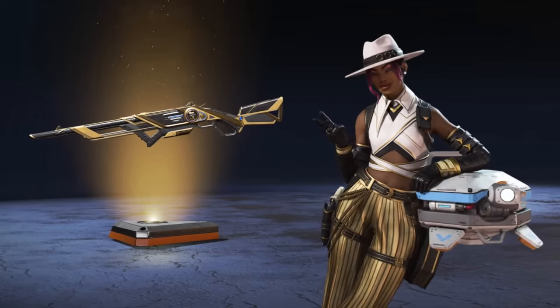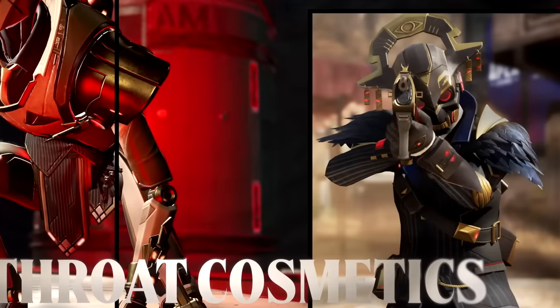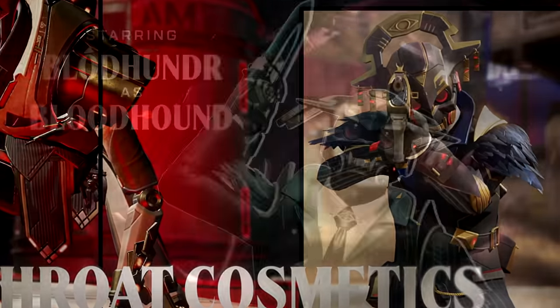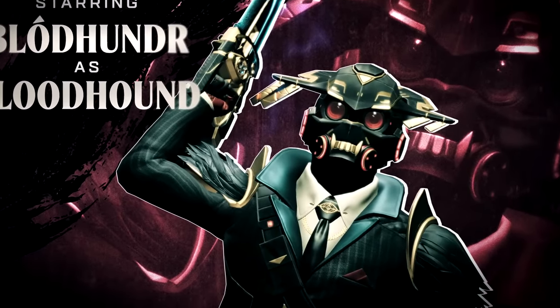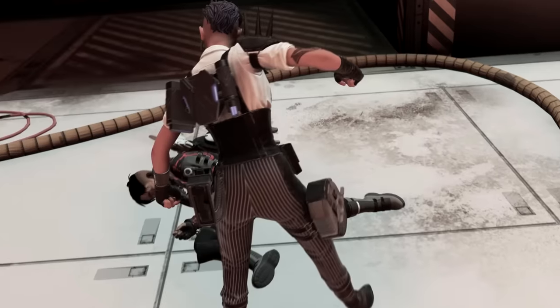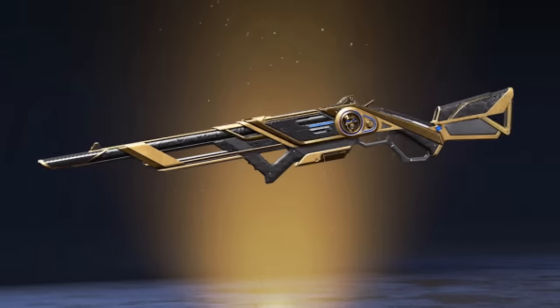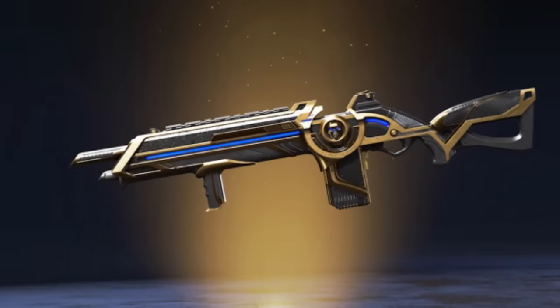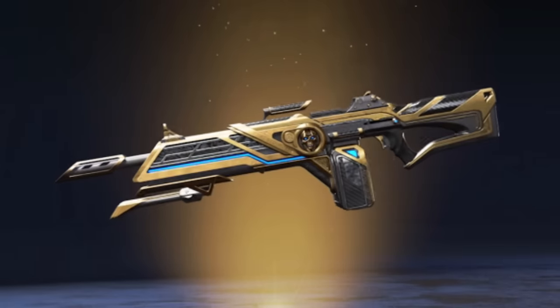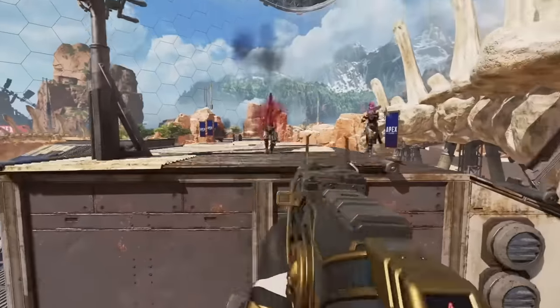Let's take a look at some of the cosmetics that weren't mentioned in the blog post that you can see during the trailer. We have the legendary Bloodhound skin, all suited up in a similar style to the Ballistic skin. You can see the Bloodhound Tactical icon on the tie, and then we also have the Mad Maggie skin, which looks pretty cool as well. There were also more weapon skins visible in parts of the trailer, including a CAR SMG skin to match the theme.